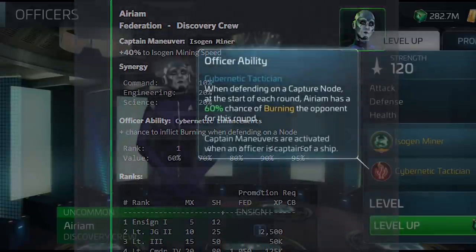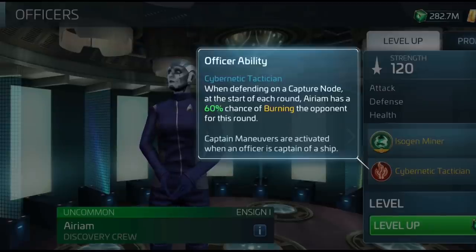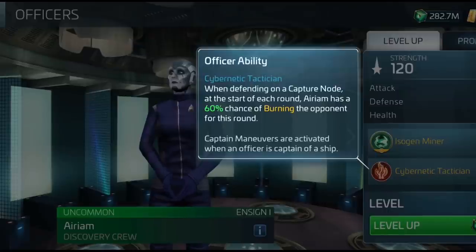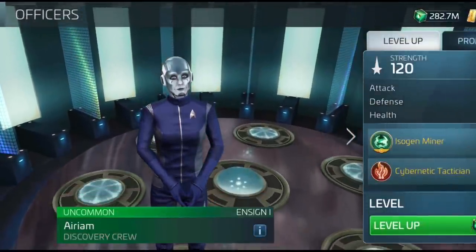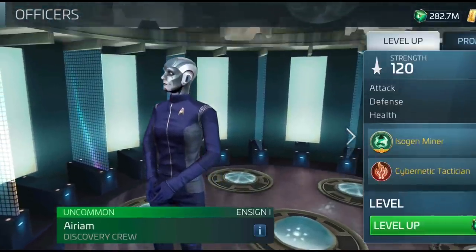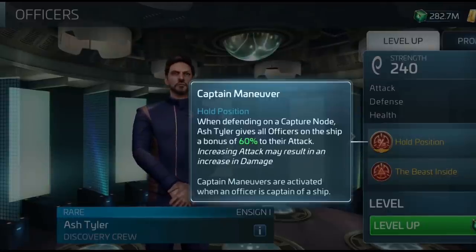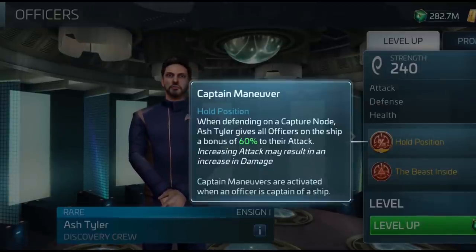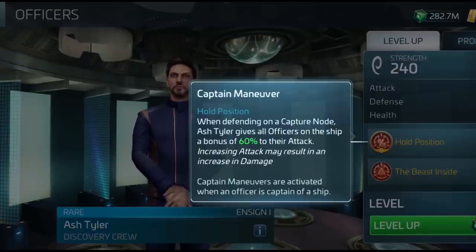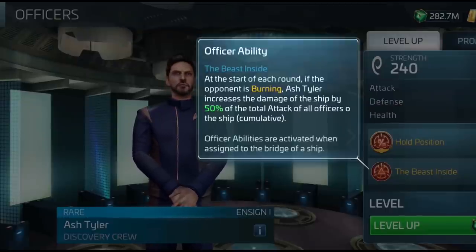Arium's officer ability: when defending on a capture node, she has a 60% chance of burning the opponent at the start of each round. Georgio has a 50% chance at tier one, so on a capture node Arium may actually be a better officer and possibly better than Nero specifically for capture nodes — leaving Nero and Georgio for uses on other ships. Finally, Lieutenant Ash Tyler's captain's maneuver: when defending a capture node, gives all officers on the ship a flat 60% bonus to their attack. With full synergy that's 30% per side, doubling up to 120% total.